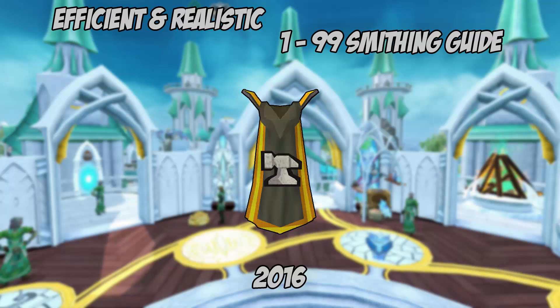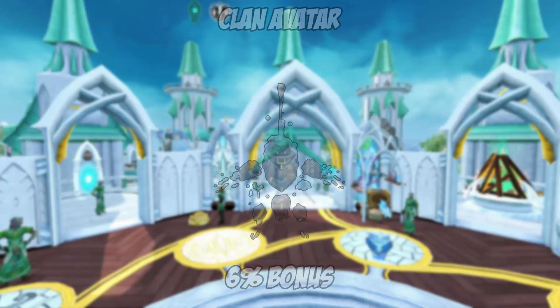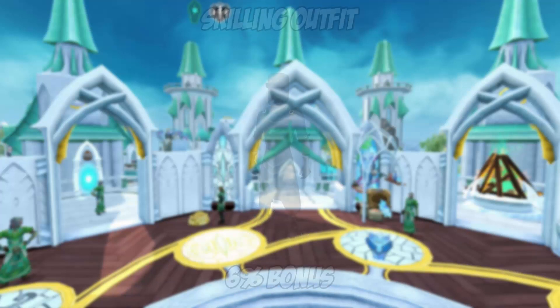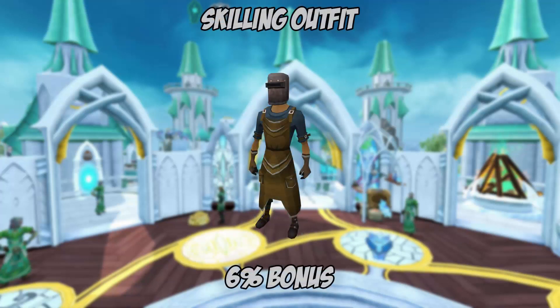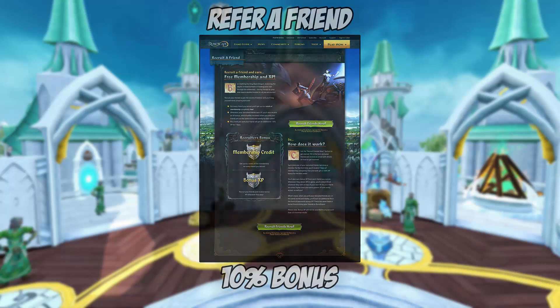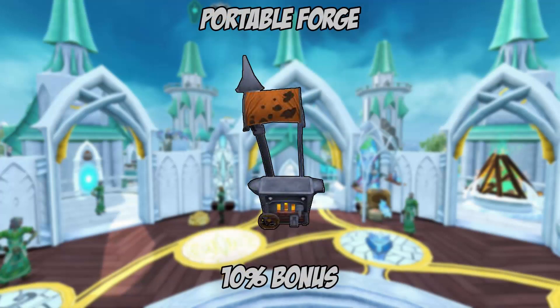Let's cover some of the important items that aid higher experience rates. Clan avatars will give a 6% bonus to your base experience if you are holding one, and 3% if someone on your world is skilling. Outfits give 1% bonus per item with a total of 6% more experience with the full set. Refer-a-friend gives a 10% bonus to any experience gained.